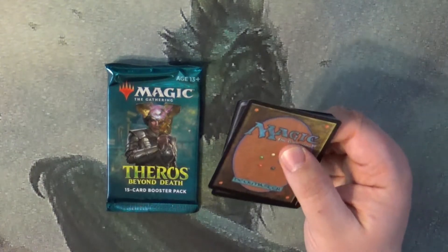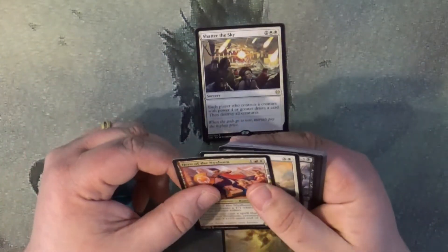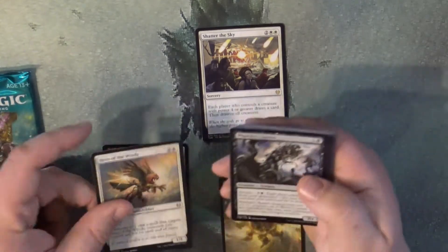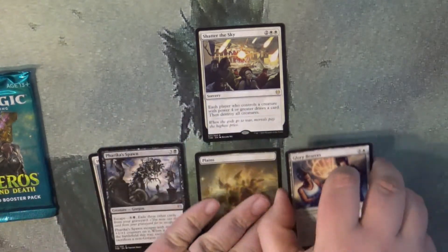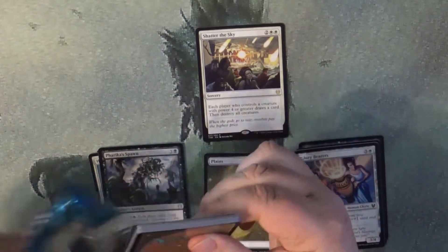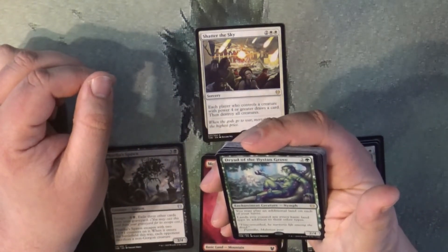So we're looking for a couple of cards. We got a token — that's a soldier token — and we get right into Shatter the Sky, and then Hero of the Winds. Fire Cars Spawn, and that's going to be it. Next pack, see if we can find anything in here. Token, yep, there is our land, and Triad of the Hyacinth Grove.